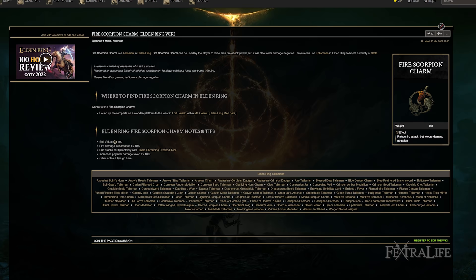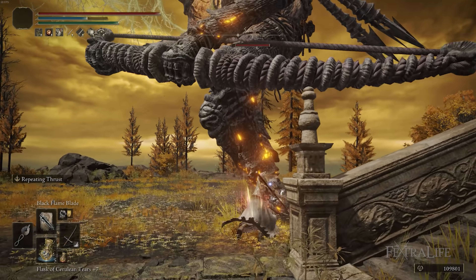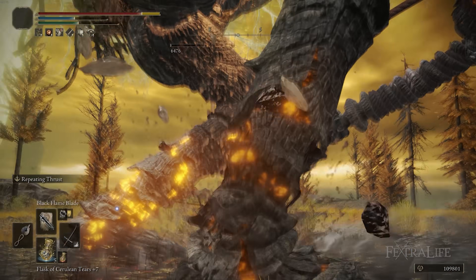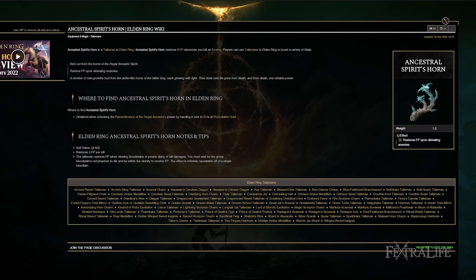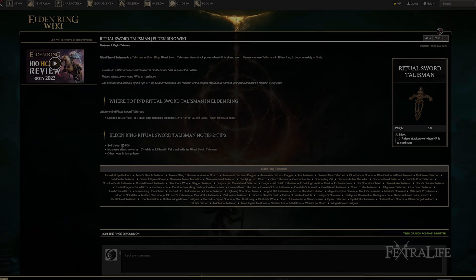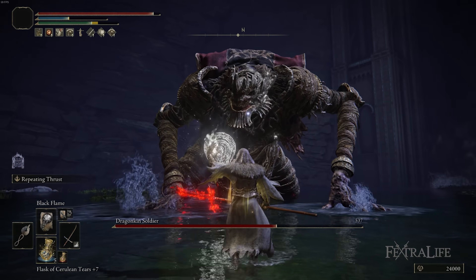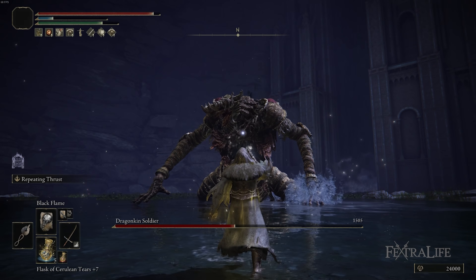Fire Scorpion Charm is also not bad — Blood Flame Blade, Black Flame, Black Flame Blade, and Scouring Black Flame all deal fire damage so this boosts all of those. Keep in mind it does lower your mitigations, so using it with Radagon Source Seal will make you really squishy — I don't recommend using both together. Ancestral Spirit's Horn gives you 3 FP back after defeating enemies, which is great since this build is very FP hungry. Ritual Sword Talisman boosts overall damage by 10% when your HP is at max, including spell damage.